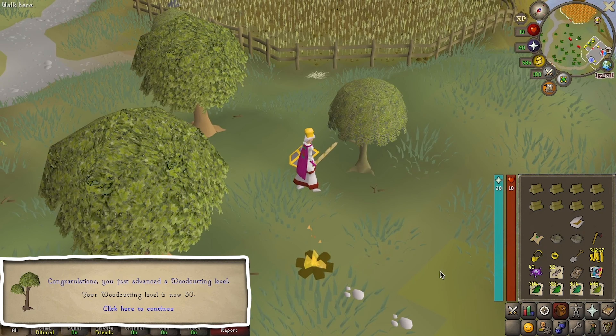We can also earn a few combat tasks at this minigame. First KC pet? Maybe? So close. After a series of unlucky supply crates, I wanted to make sure that our iron luck was still active. Looks like our luck still works.